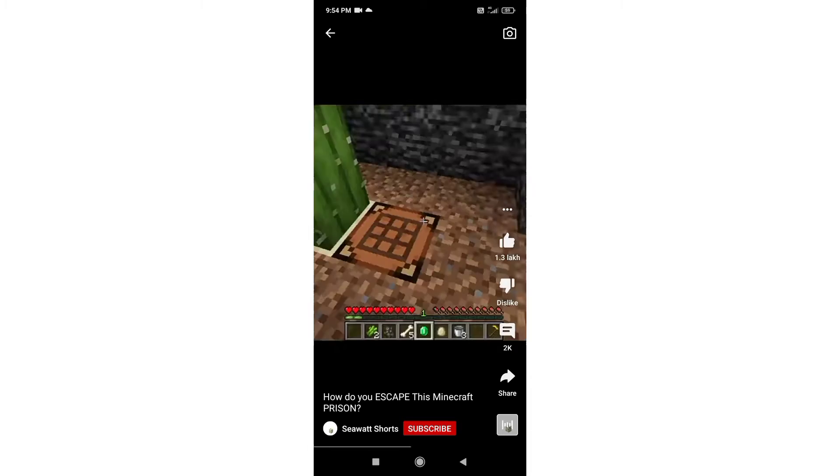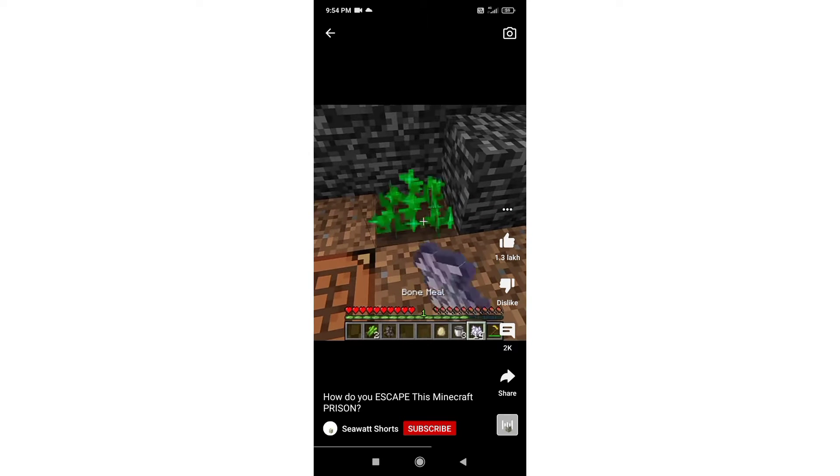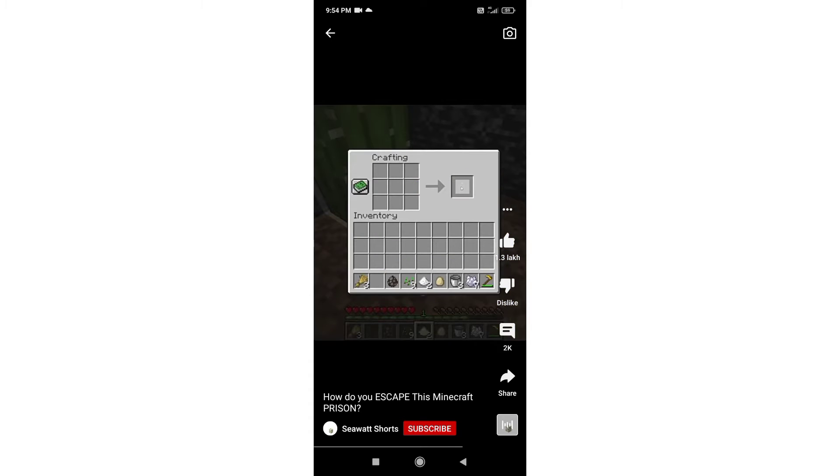You start off by crafting a golden hoe, and then you take your one emerald and trade it for a wheat seed from the trader. Then you turn your bones into bone meal and grow the wheat. You can't break it with your hand, but you can collect the wheat by jumping on it. You do this until you have three wheat, and then you turn the two sugar cane into sugar.